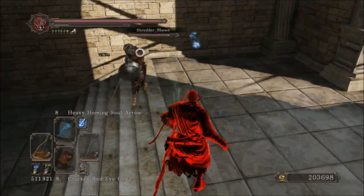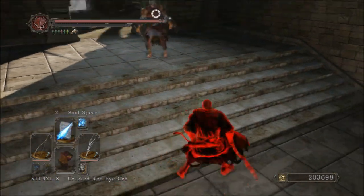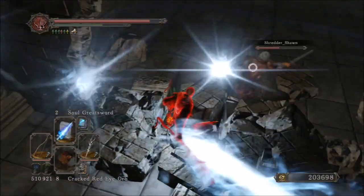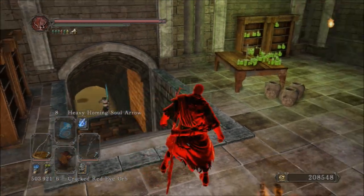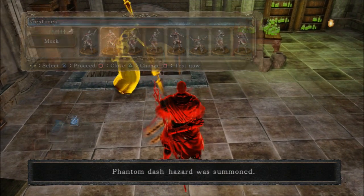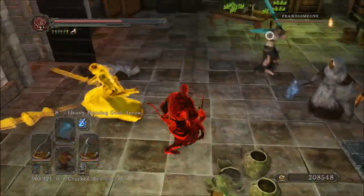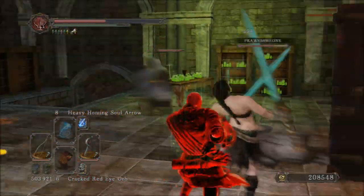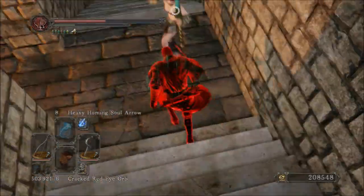I do use soul shower as well. It got a very nice tracking buff in the last patch. Soul shower is definitely a good spell for setting up combos with other spells or my bow. People generally tend to dodge around, which makes sense — but when they're doing that, it sort of leaves them open to being picked off with arrows, which is a good thing in my opinion.